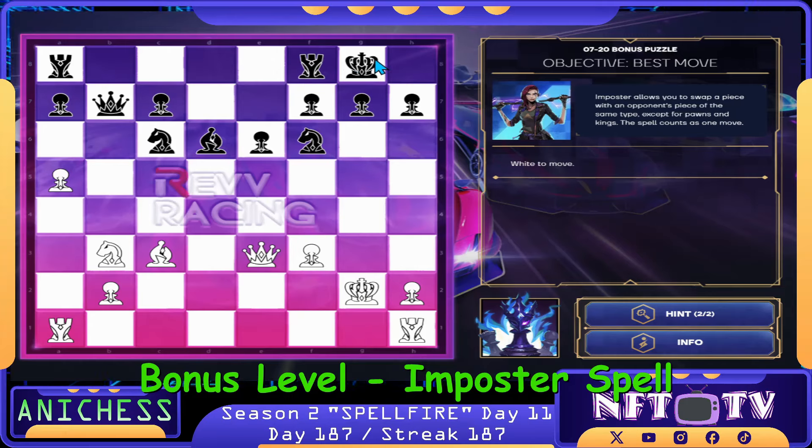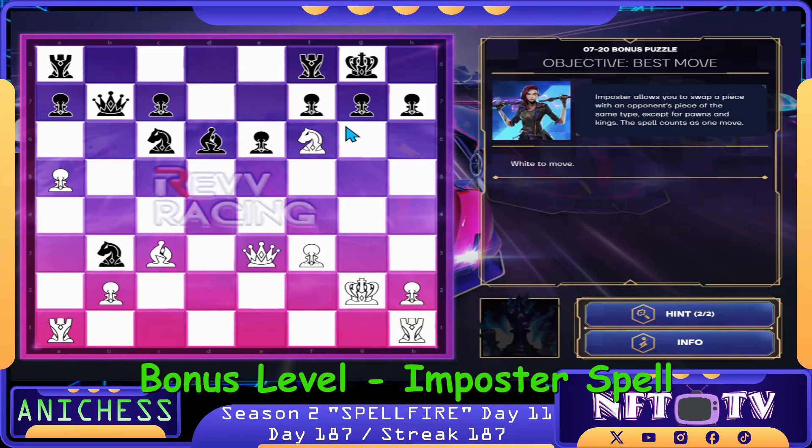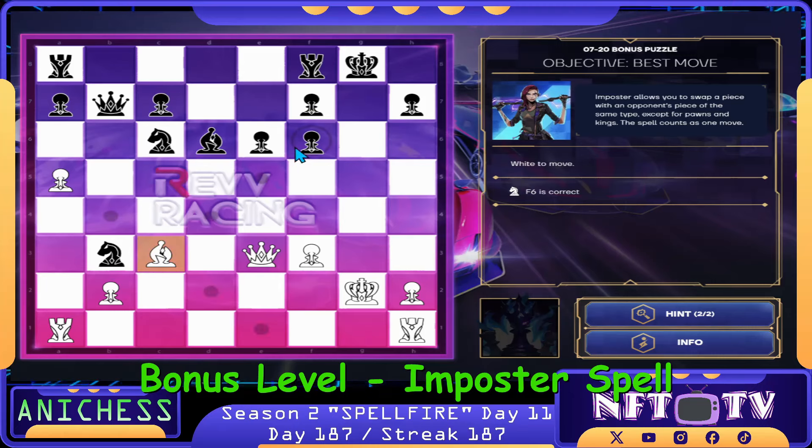Here is the opponent's King, guys. We can check here. Our first move — Impostor Spell on our Knight in B3. We swap places with the Knight in F6. Check. That's the first move, guys. That's correct. And then we will just capture this one. King cannot escape anymore. Bishop captures pawn in F6. That's the second move, guys. That's correct.